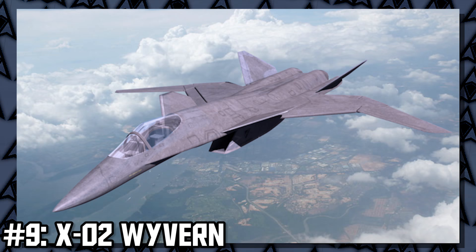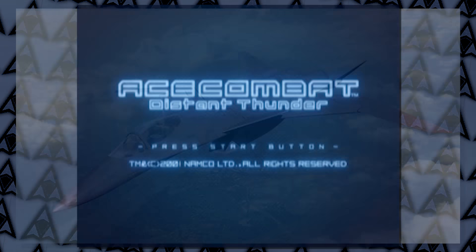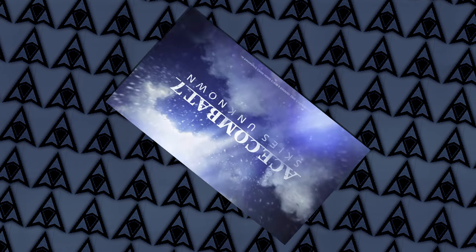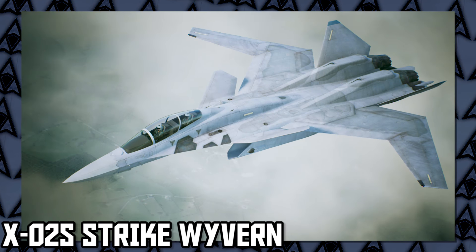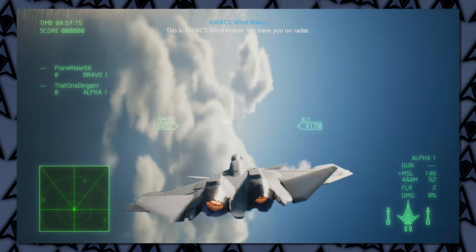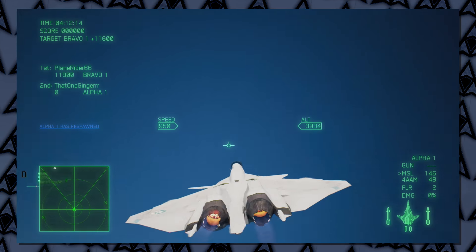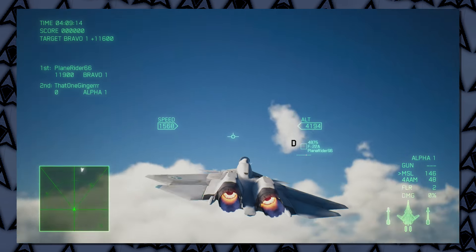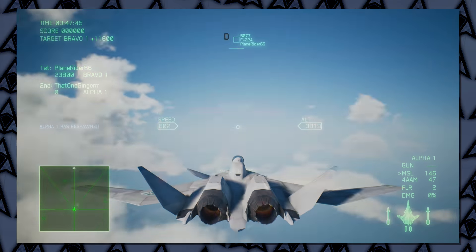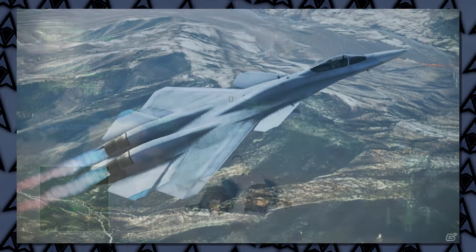Here at the number nine spot is the X-02 Wyvern. You guys know this plane very well. It appears in Ace Combat 4, 5, 0, X, Joint Assault, and Infinity. It also technically appears in Ace Combat 7 as an X-02S Strike Wyvern, which is the first variant of the X-02. The most amazing design of this aircraft is that it has these forward swept wings that open up as the plane increases speed, and vertical stabilizers that fold in and outward to reduce air drag as the plane slows down. This plane is simple, it's slick, and it's cool as fuck.